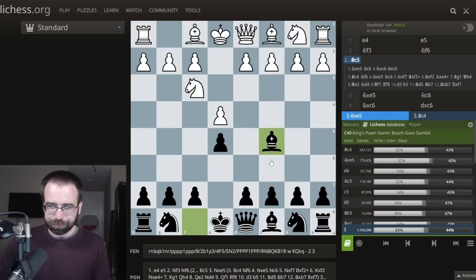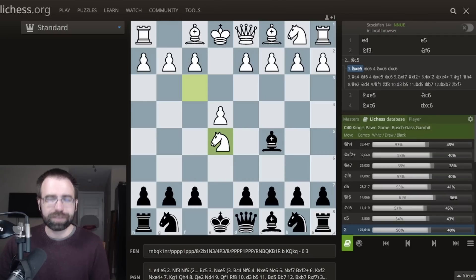Let's head back to the Bishop C5 move order and see what happens if the opponent does decide to capture on E5. This is probably the most logical response to a gambit. Black here is just doing wacky stuff — Queen to H4 is the most popular move, but that allows D4. Bishop takes F2 is popular but doesn't quite work. Queen E7 is popular — again, D4. People are just doing some crazy stuff.